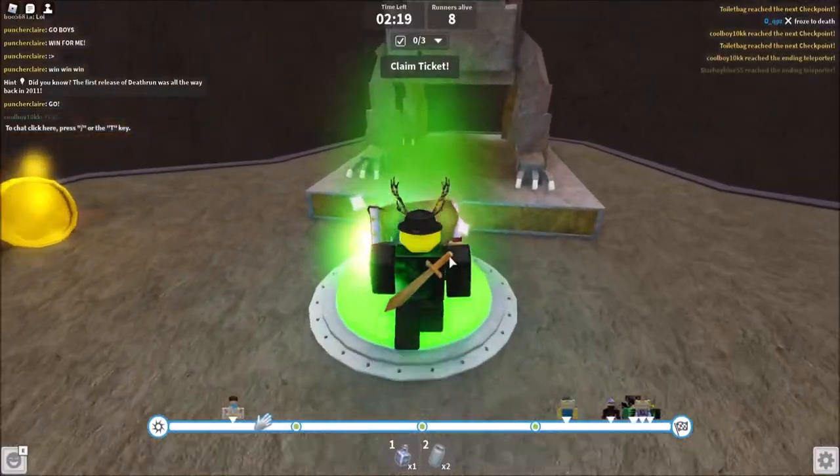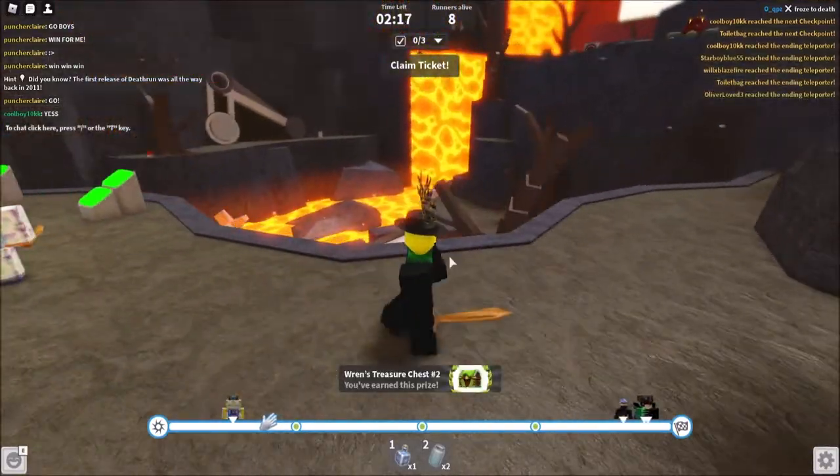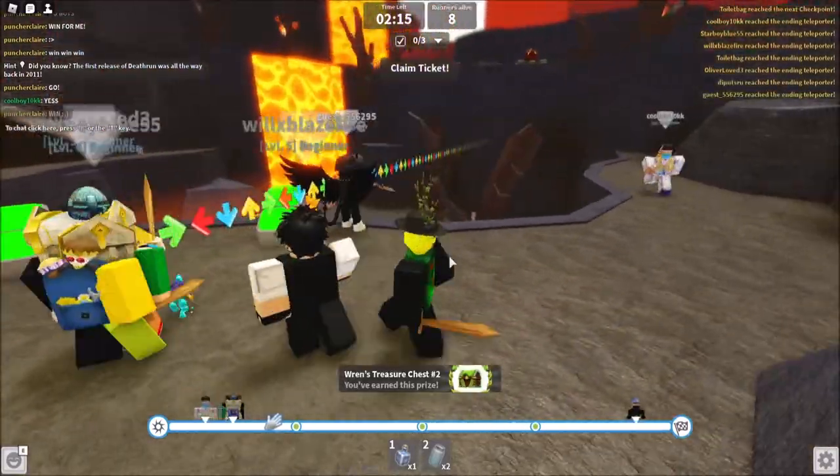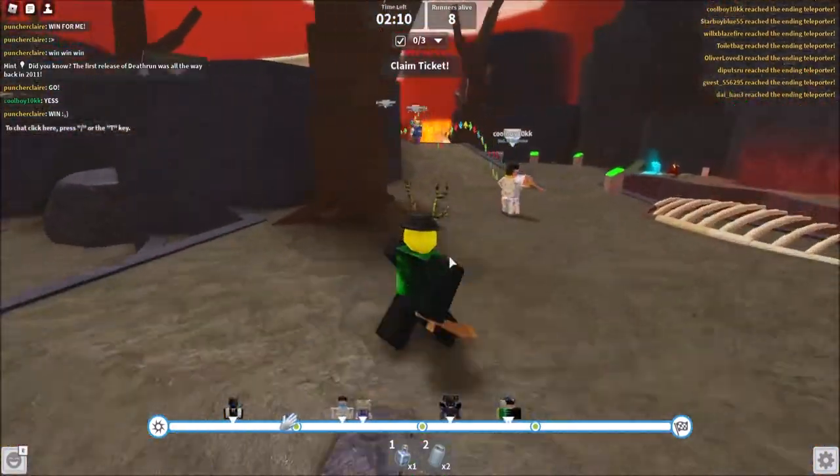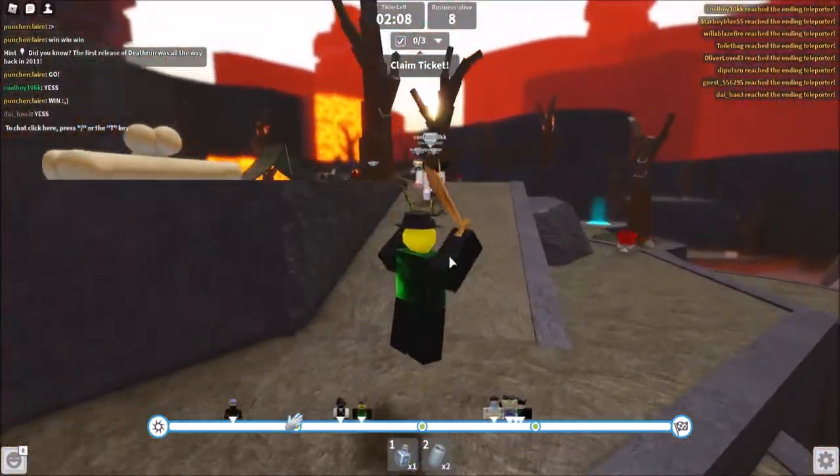So basically when you get to the end, as you guys could see there was a chest there — you just run right up to it. And it looks like the killer let us all get to the end this time, so that was pretty cool, but you guys just want to walk right up to it and boom, you get it.